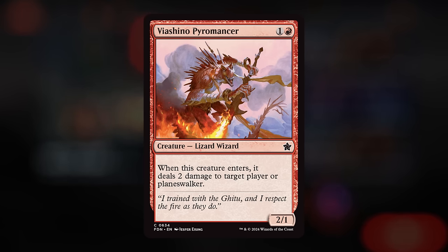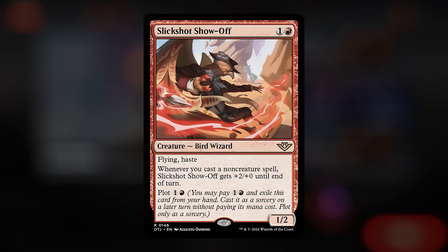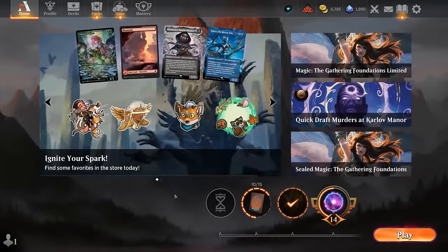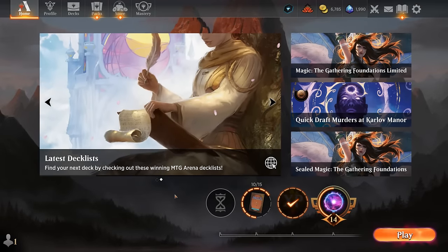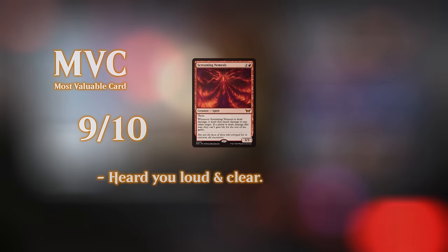Overall, Boros Burn is certainly recommendable. There are a few potential changes and flex slots — I've tried Viashino Pyromancer with middling results. Monastery Swiftspear is a must-include no matter what, and Screaming Nemesis has been great. The question is how many additional creatures to play — do you run the full set of Slick Shot, and do you include Monstrous Rage? There are opportunities for Monstrous Rage to deal a lot of damage for one mana, but you can run into removal blanking it, and it's not as good a top-deck when you just need those last points of damage. The inclusion of white overall has been successful. Thanks for watching, and as always, have a nice day.